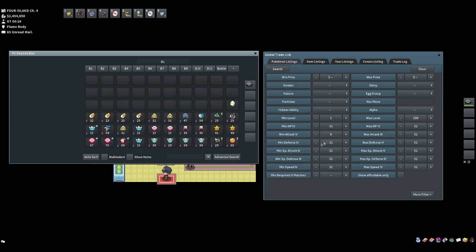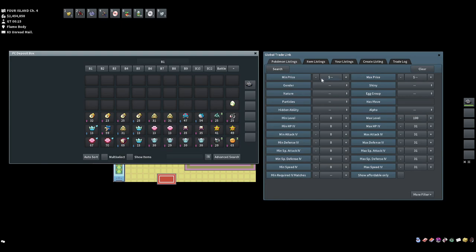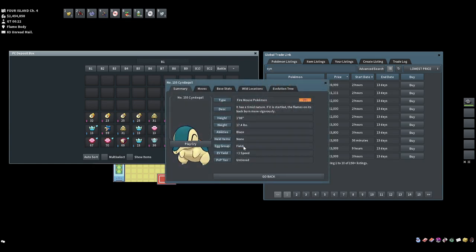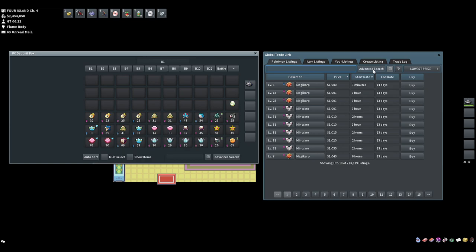Searching the GTL by price, the lowest Typhlosion with those IVs is actually 600 — quite cheap, possibly because it's female. Other spreads are near 1 million. To start, we need a female Cyndaquil with a 31 IV to serve as the control group anchor. Searching for female Cyndaquils on the GTL, they're very expensive even without 31 IVs — so we need to find the cheapest control group approach.